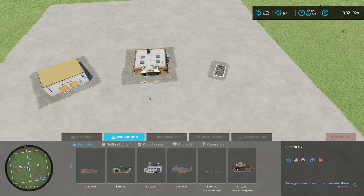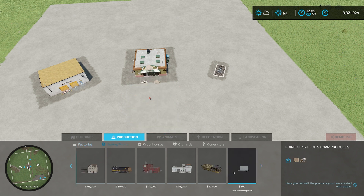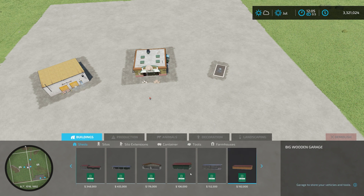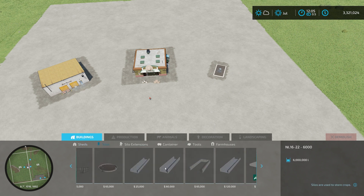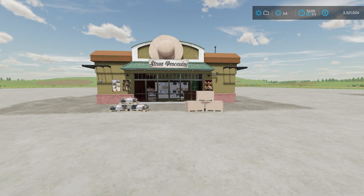If we go to Production, at the very end it's $70,000 to place the production facility. Then we go to Selling Points — $500 to place the straw selling point. If we go to Buildings and then Silos, we'll have a $30,000 storage facility which will basically hold the products we're going to make.